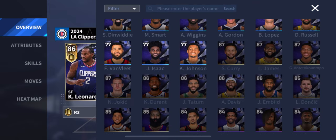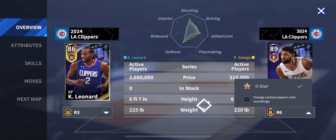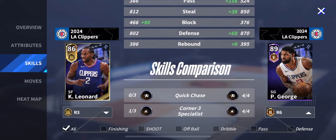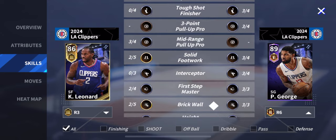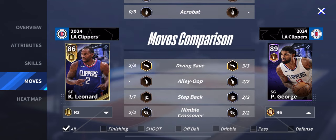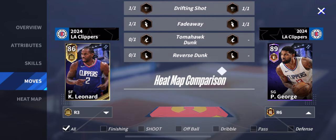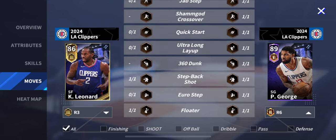I want to compare him to one of the best defensive units in the game, Paul George, at R6 just to see where they compare. The stats aren't actually that crazy different even though he's only at R3, which is pretty good. For badges, he has Catch and Shoot, Defensive Anchor, Steal Specialist on Gold, Solid Footwork on Gold, Brick Wall — and he has Clutch Shooter on Gold, which is actually pretty good. Paul George doesn't have that. He also has a full heat map with a lot of hot zones, which is the first full heat map I've ever seen.